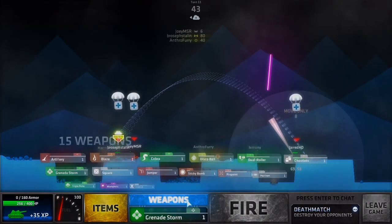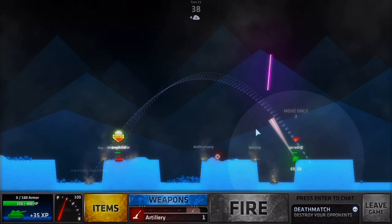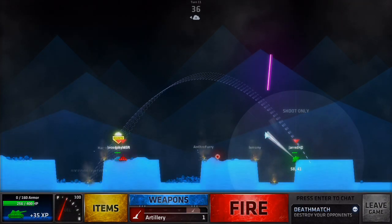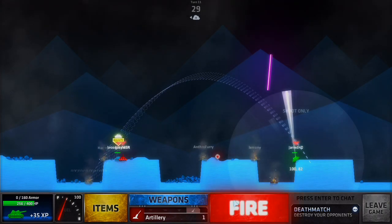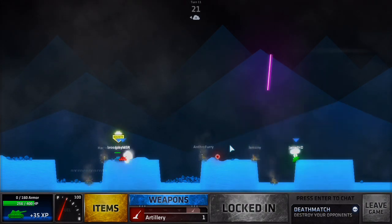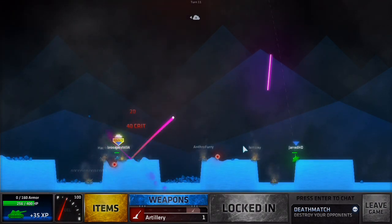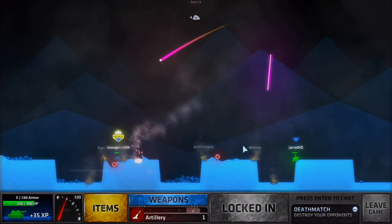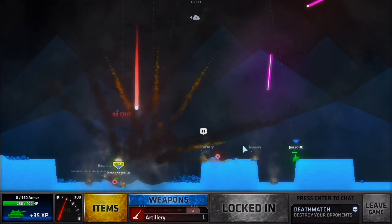Okay, new weapons — Grenade Storm, Disco Ball. Disco Ball would be good, Artillery. Do I have to use this? I don't know if I can actually get it there. Let's see if this works — I really hope I can get down there. Okay, Bouncy Ball! Oh, that was fantastic — that was a good spot. No — oh, I got my team member.